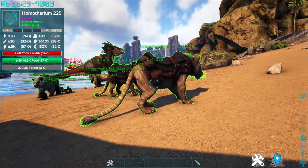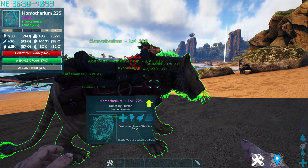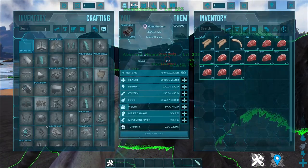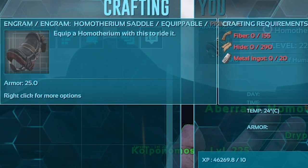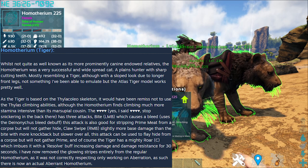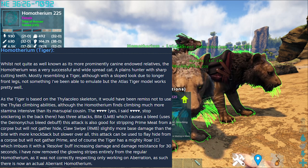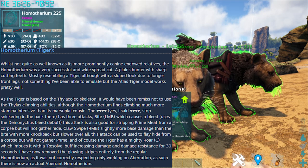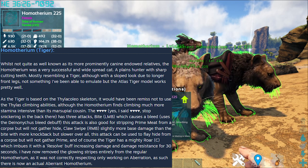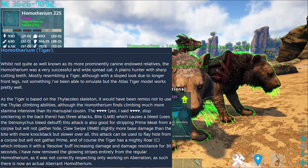The Homotherium was a very successful and widespread cat — a plains hunter with sharp cutting teeth, mostly resembling a tiger, although with a sloped look due to longer front legs. The Atlas Tiger model works well since the tiger is based on the Thylacoleo skeleton, and it uses the Thylacoleo's climbing abilities, although the Homotherium finds climbing much more stamina-intensive than its marsupial cousin. It has three attacks: bite on left mouse button which causes a bleed using the Daeodon bleed debuff, so you can bring these to boss fights.